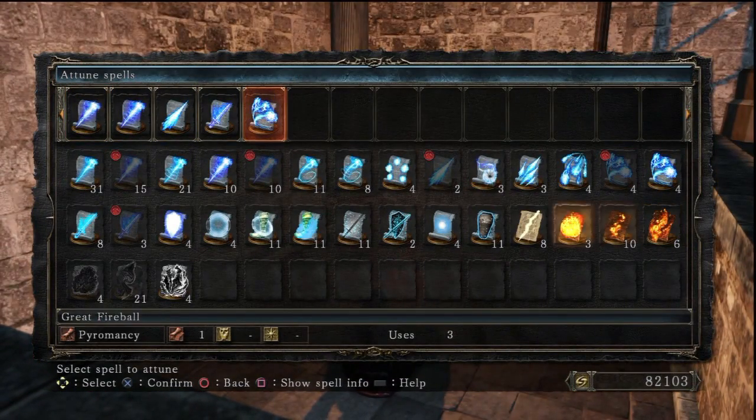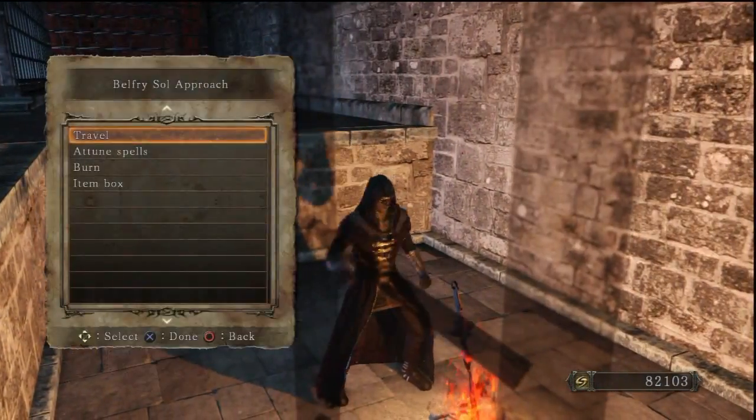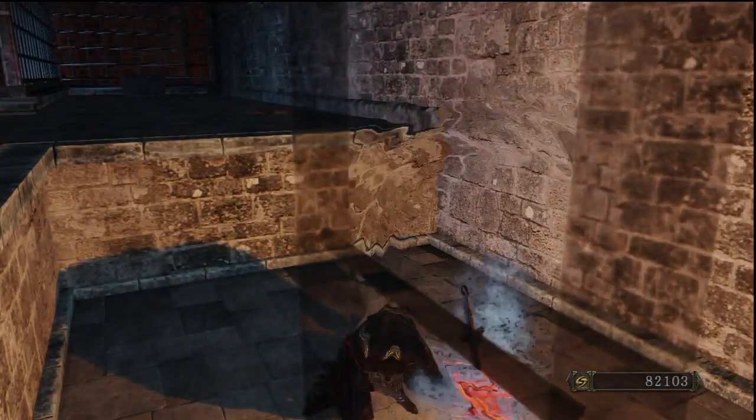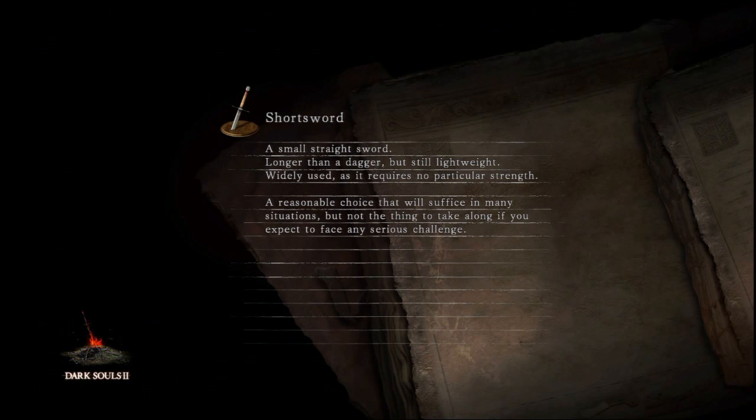Like I said, it took a long time, but it's finally here. I have 82,000 souls, which is quite a lot. I never meant to farm this much during this playthrough. It was kind of an unintentional effect of farming for this — I did a little bit of killing the Mad Warrior, which also counts as ranking up in the Covenant. And I also did some PvP. I finally got into a good streak where I was getting invasions relatively quickly, so I was happy about that.